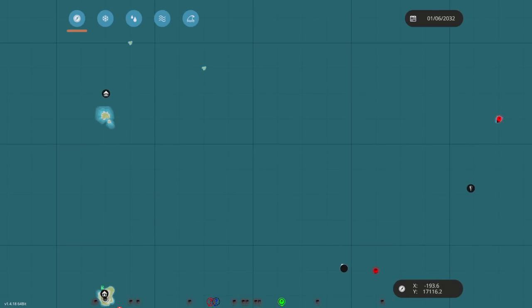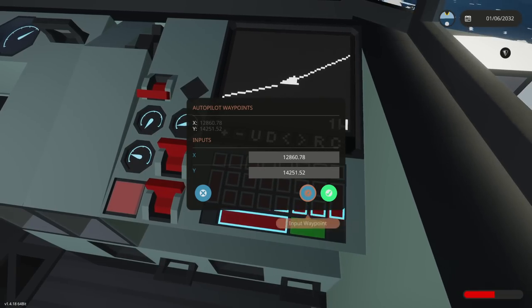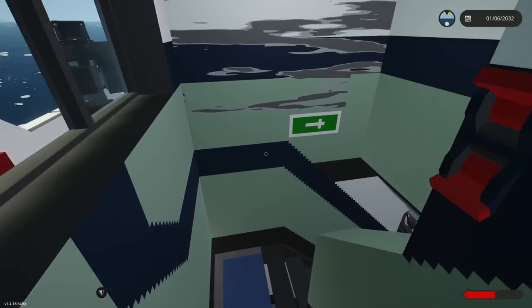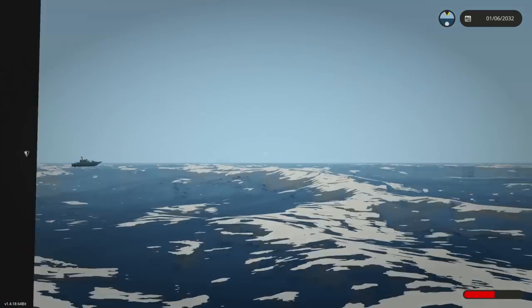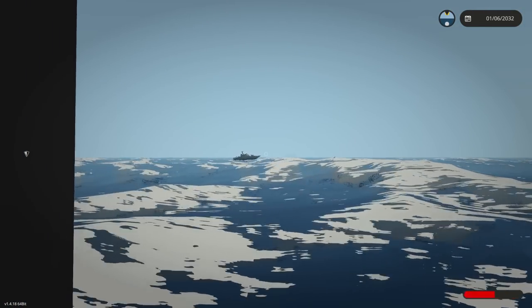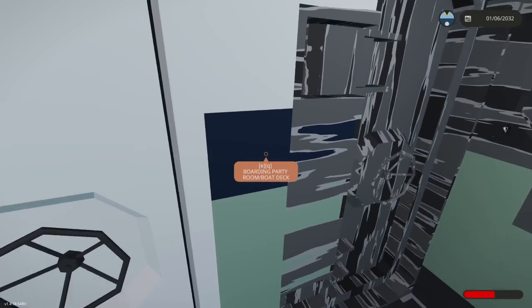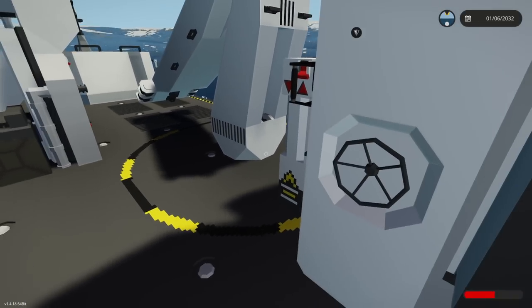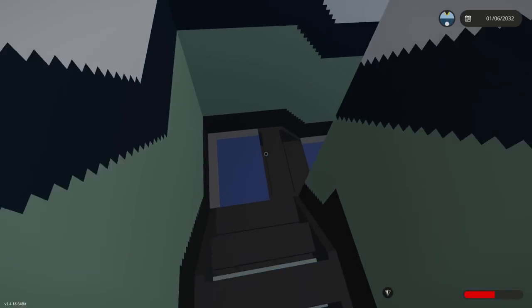Our front guns are definitely down. Let's check if the engines are holding up. They're firing at us again — stay down, that is frightening. We need to set a coordinate and escape. Looking at the map — let's head up to the islands up here and set a waypoint. Let's see if our autopilot is still working — new waypoint, boom. I don't know if they're going to pursue us. Autopilot on. Let's go check down in the ship and see what kind of condition she's in.